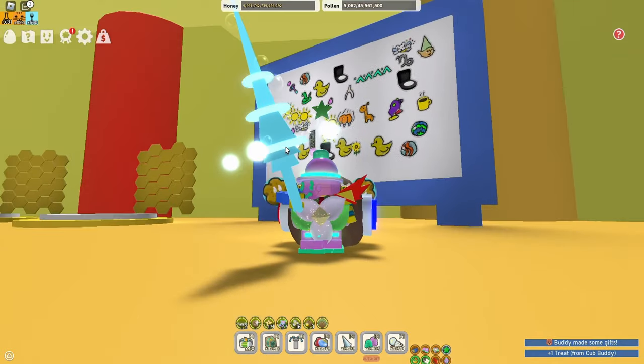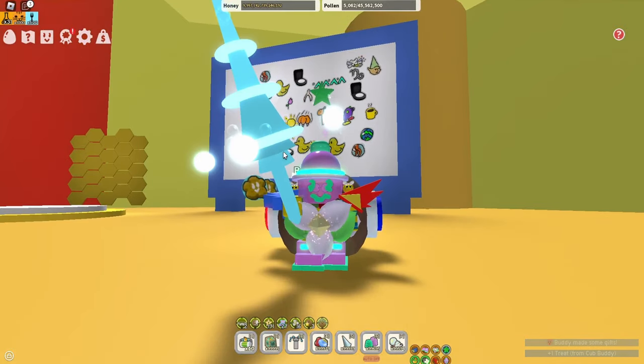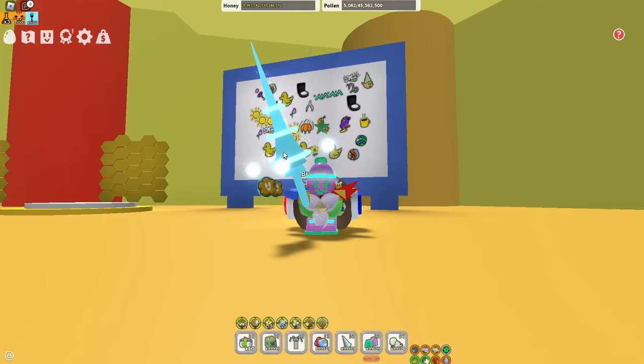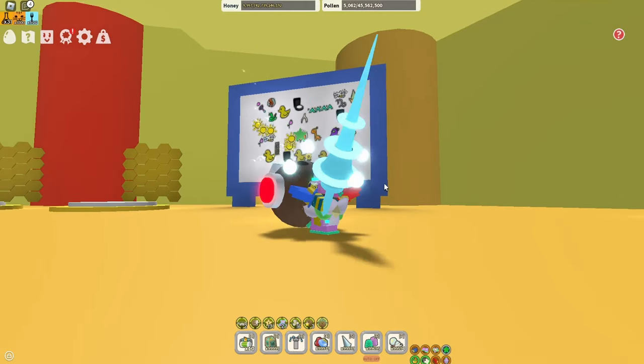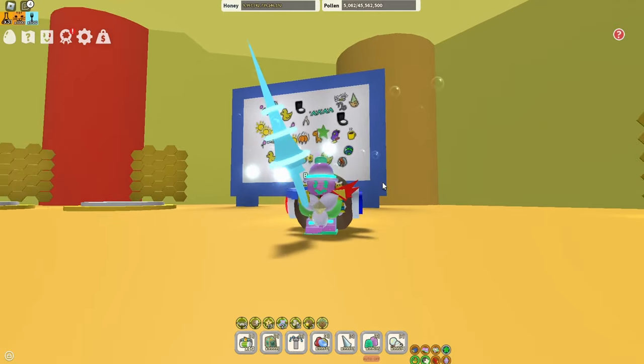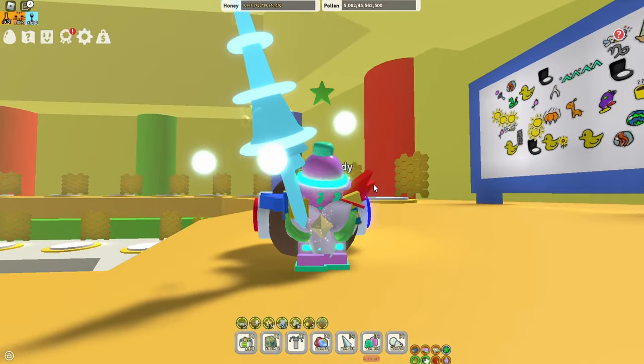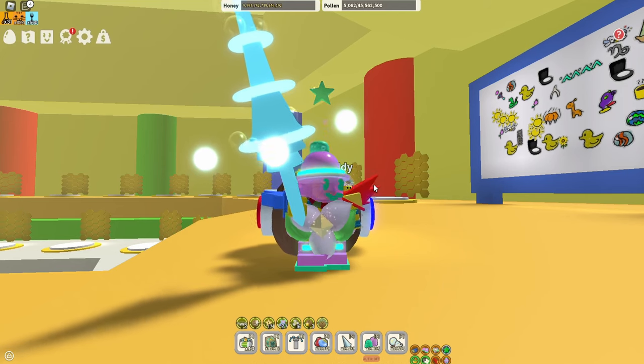That's the great thing about Beast Form Simulator — it's a great community and people will share some awesome stickers. Don't forget to come down here every 30 minutes or so and grab yourself a free sticker, but don't forget to put a few on there yourself. Please like and subscribe, and if there are other ways to get free stickers in the game, let me know in the comments below. Until next time, bye for now!